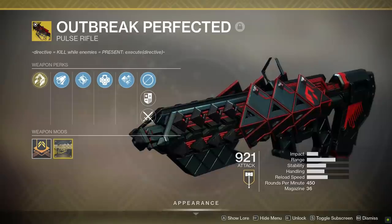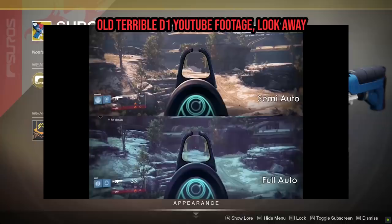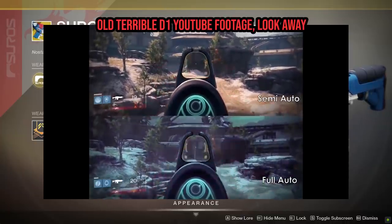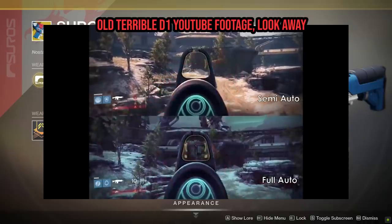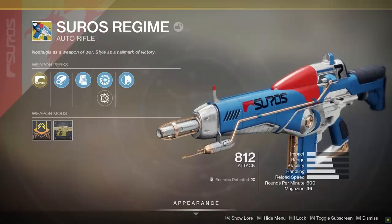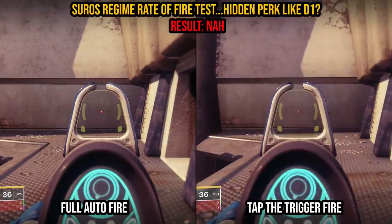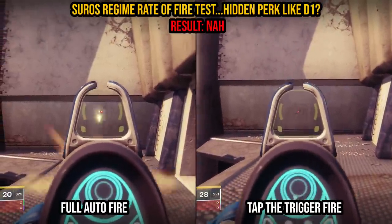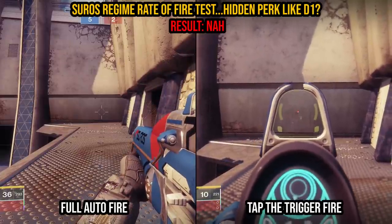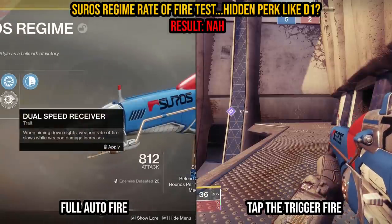So I figured, what if other weapons brought from D1 to D2 also still had hidden perks stuffed into the design of the weapon? On that note, we come to the Suros Regime. Way back in my D1 video, I'd figured out that you could actually fire the Suros faster by not holding down the trigger — by pulse firing it in a way. As badly as I want to tell you that it's also a thing in D2, it just isn't. Tried it a bunch of times on both firing methods in D2, and no dice. But that's why we experiment, because who knows what you could figure out.